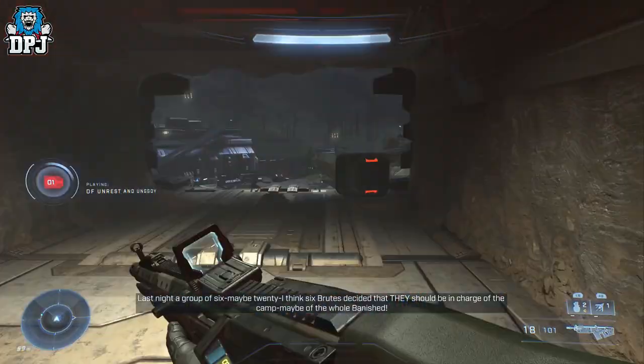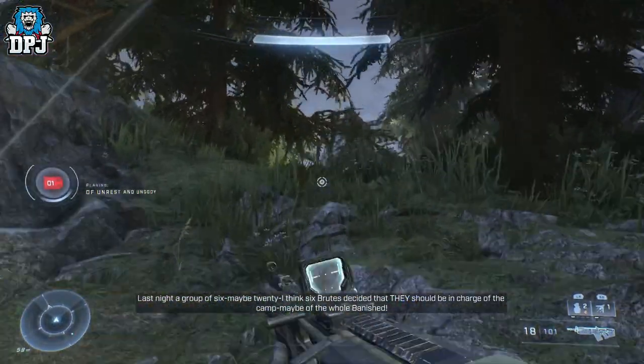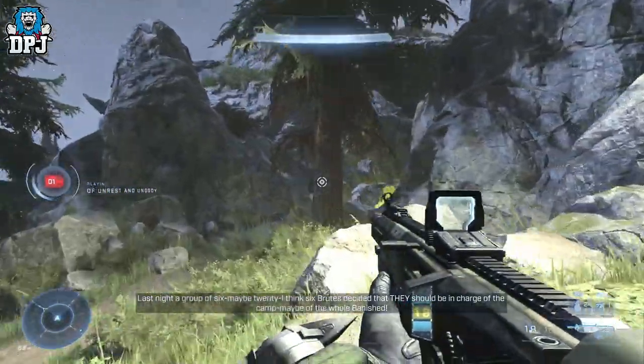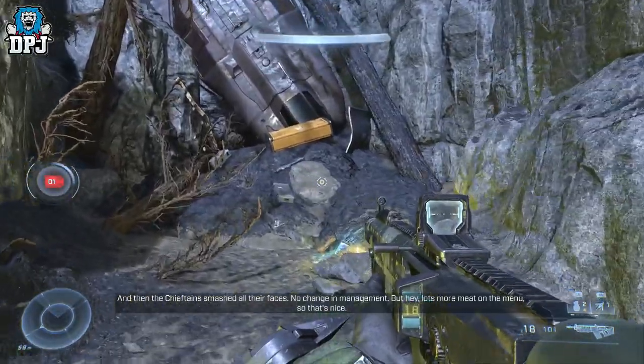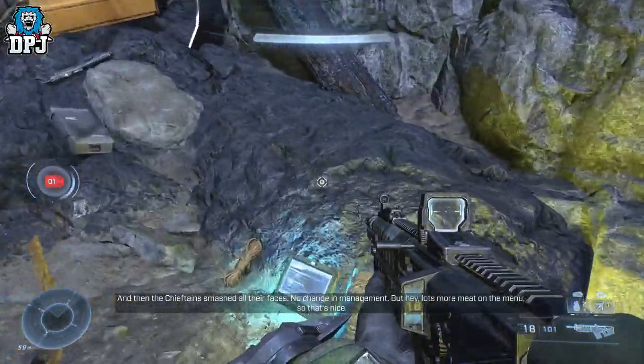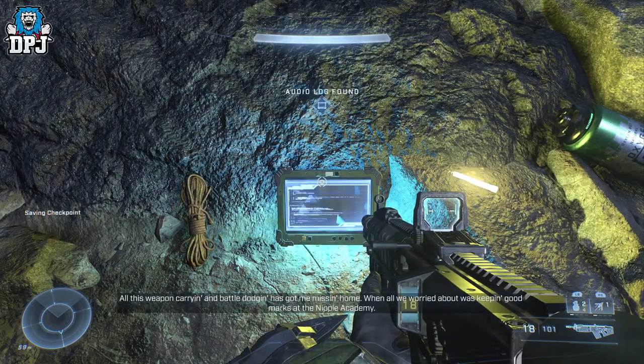From here, leave this room and quickly turn right, walk around, and jump up. Just in this little groove in the cracks of these rocks, you'll see there is another audio log right there. Grab this and we're ready to move on.